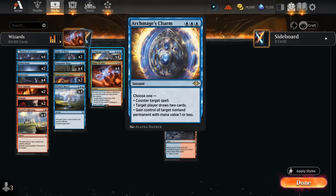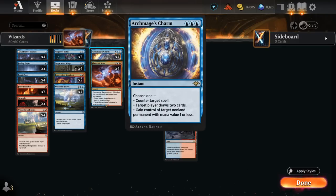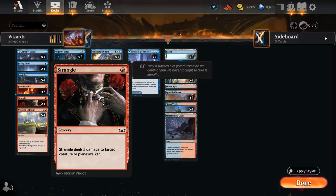We've got more counterspells with Archmage's Charm — it can either counter target spell, draw two cards, or gain control of target non-land permanent with mana value one or less. All three modes are very relevant, and the triple blue cost is why we don't run many Mountains, since we always want triple blue available on turn three. We also have two copies of Fiery Impulse, dealing two damage early until we enable spell mastery — instants and sorceries in the graveyard — at which point it deals three.